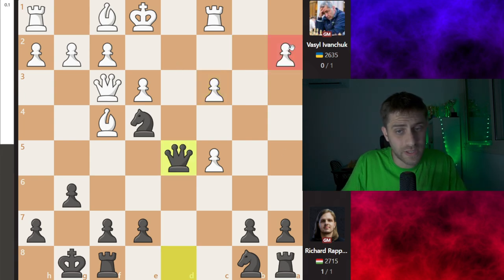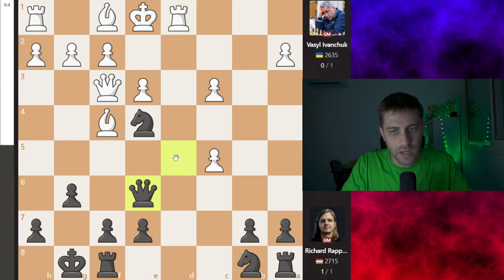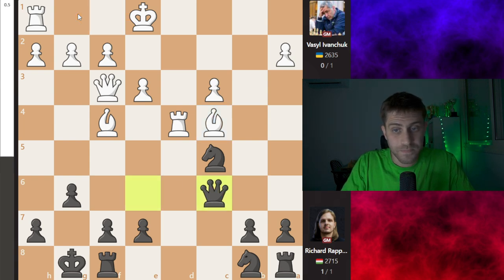Queen takes d5, and now the a2 pawn is under attack. The c5 pawn is also under attack but this knight on e4 is a little bit in the air, so the queen can't go anywhere for now. Rook d1 was played, then queen e6, rook d4, knight takes c5 — looks fine. Bishop c4, just developing and maybe trying to castle. Queen c6 was played.